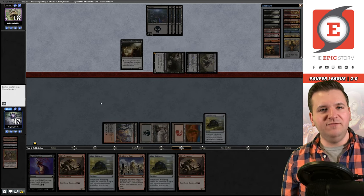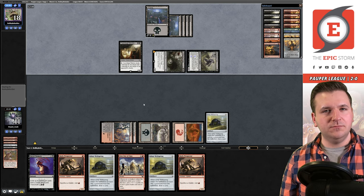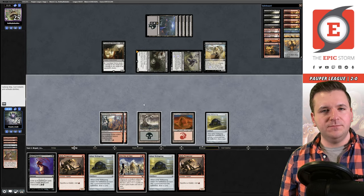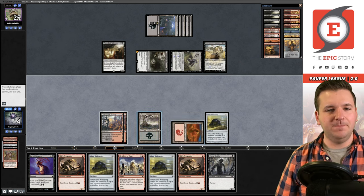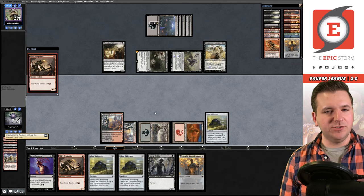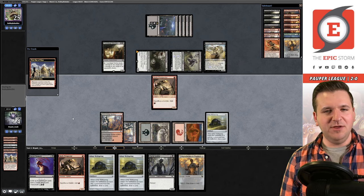They tap out, giving us a window to win. If I can find Putrid Goblin — we draw it! First Day of Class! Grab Introduction to Prophecy. Play Prospector — but wait, I don't think this actually wins. I'm a mana short. I got so excited hitting the combo pieces that I didn't think about my mana.